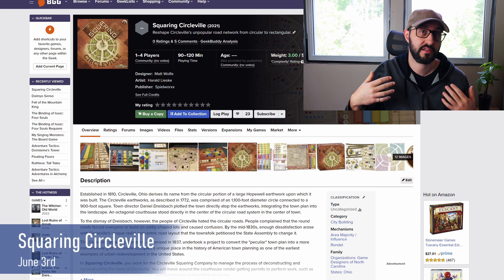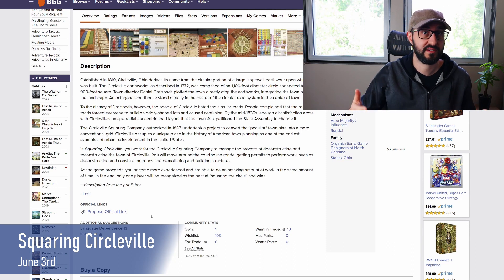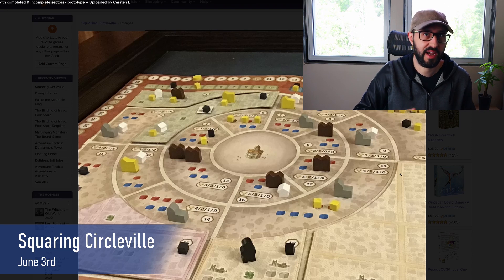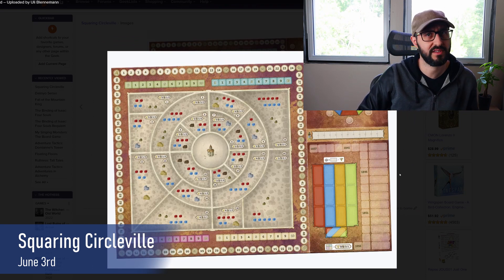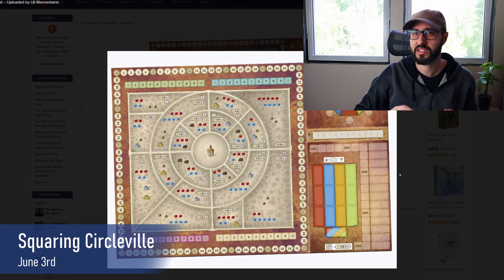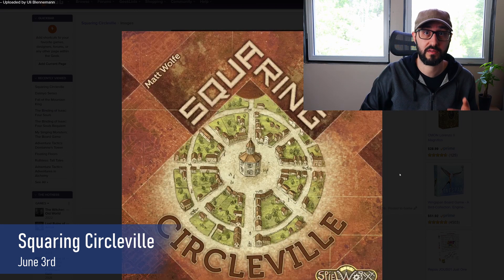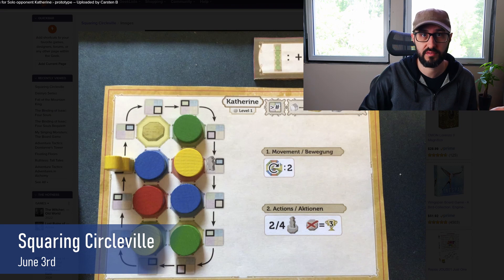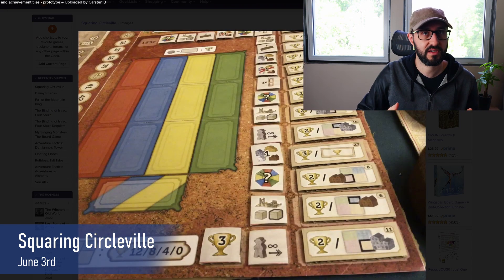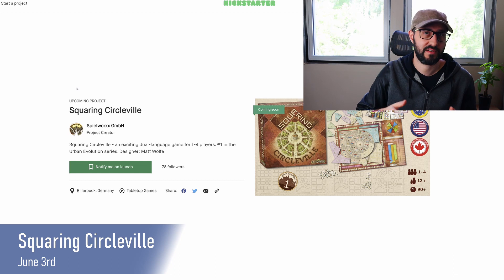Finally, we have Squaring Circleville, which launches on June 3rd, playing 1-4 players and taking about 90-120 minutes. It's based on the history of the small town of Circleville, Ohio, which was originally designed in a circular pattern — a decision quickly met with regret. The people hated the circular roads that forced oddly shaped lots and caused general confusion, eventually prompting the town to convert to a conventional grid. In this game, players work for the Squaring Circleville company to manage deconstructing and reconstructing the town. Players move around a courthouse rondelle to get permits to perform actions like deconstructing roads or demolishing and building structures. As the game proceeds, your construction team gains abilities to improve efficiency, and the player who scores the most points wins.